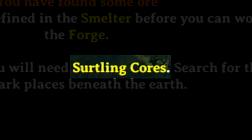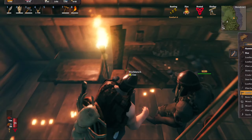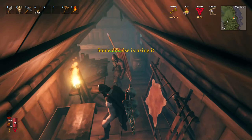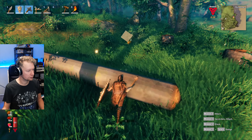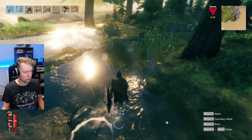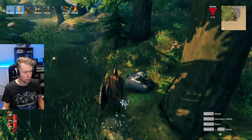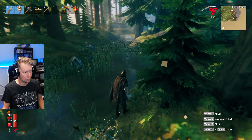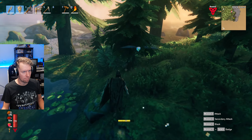Making these requires a surtling core. We only have like one of them and we need like ten, so today, after we finish up some base upgrading — for which we are gathering some wood and flint first — the name of the game will be Burial Chamber Diving. For this we need to explore the Black Forest south of our house some more. Good luck to us.